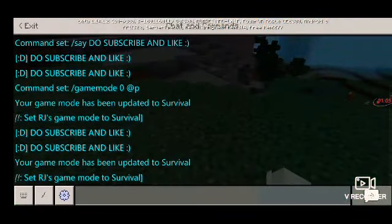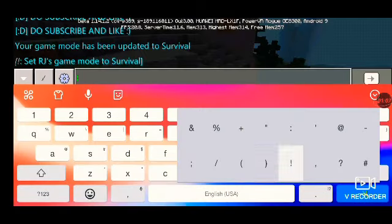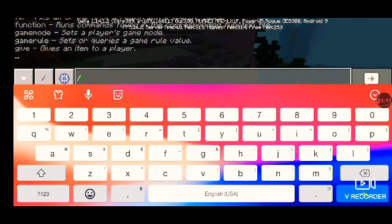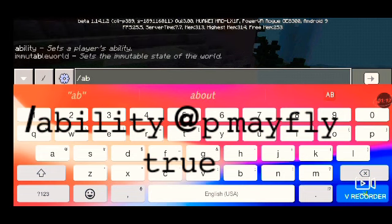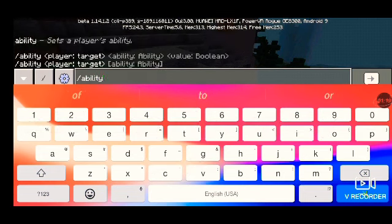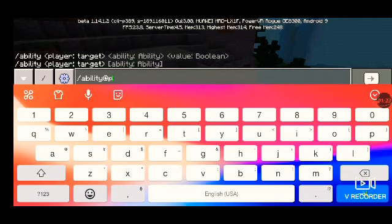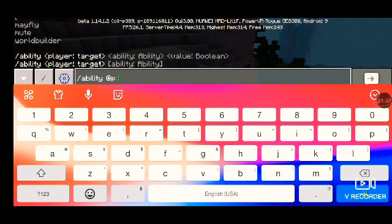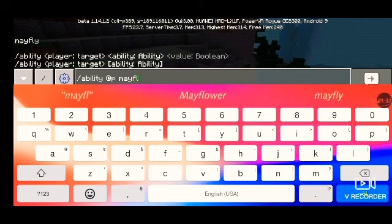Go into the chat and the command is slash ability. So type: slash ability, then your player name, then mayfly, then true.